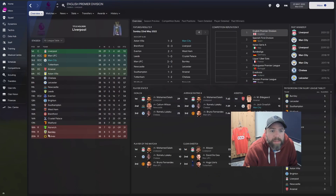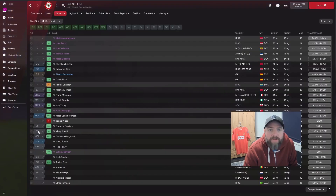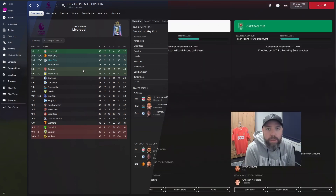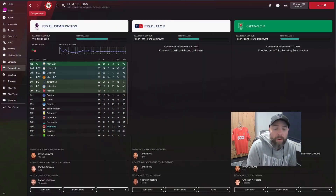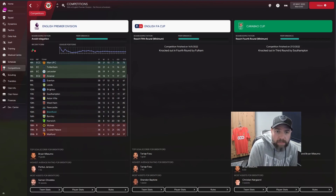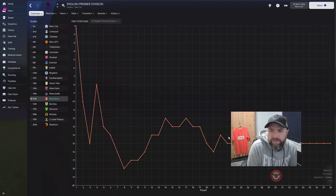I think it might be a case of taking, maybe, a Brentford — that might be a good pick. We might take Brentford and do this whole experiment again. So I'm just going to rewind and run the season with Brentford and see what happens. And we're back — 15th with Brentford. Pretty good, not too bad. Pretty close to relegation, six points off. Fourth round of the FA Cup and third round of the Carabao Cup. Sort of average.